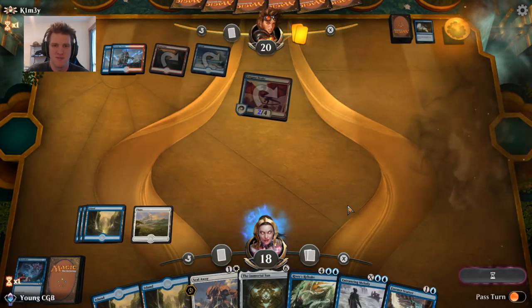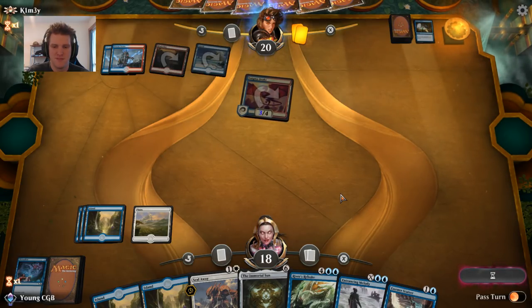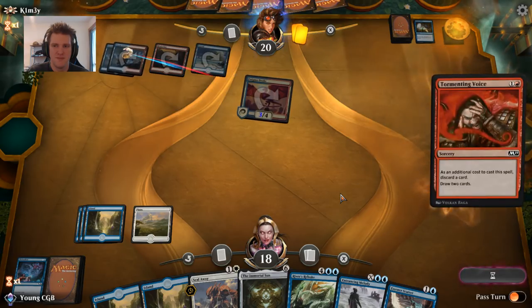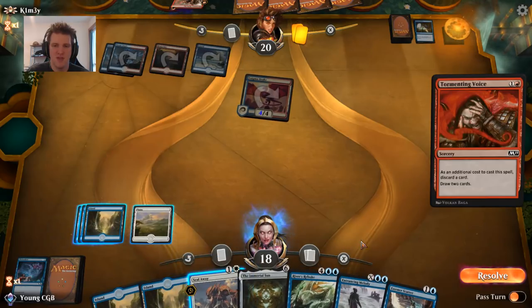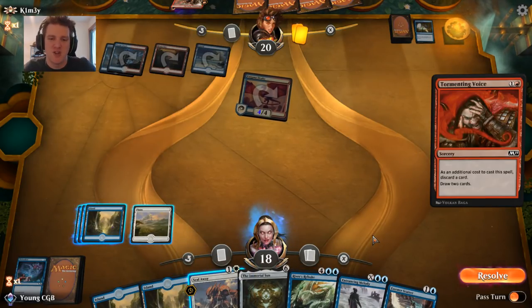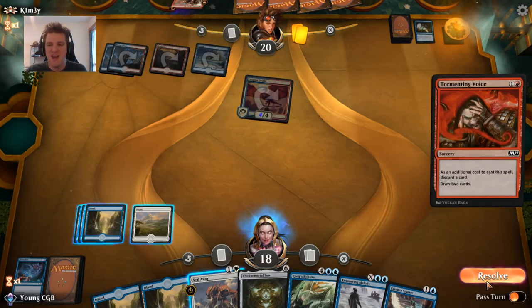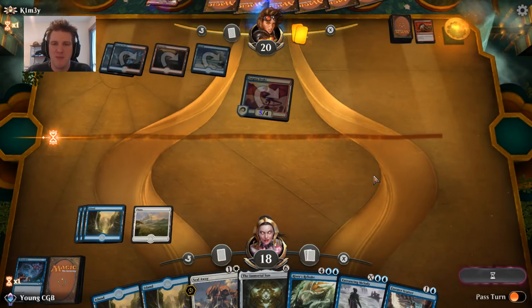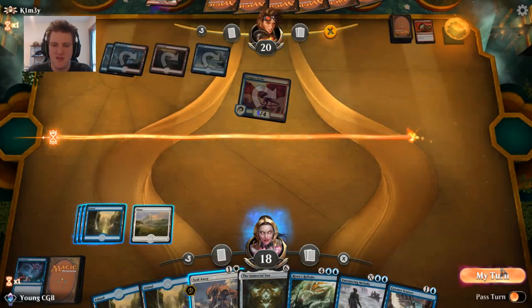They're going to go for Chart of Course. Tormenting Voice. I think maybe it's better if I take control of this Drake than seal it away. The Maximized Velocity in the graveyard implies I might be hit by a hasty Drake in the future, and I might be able to put a good amount of spells into the graveyard too. So we'll go to my turn — I have to tap out here, which is meh. But our opponent will have to find another threat.